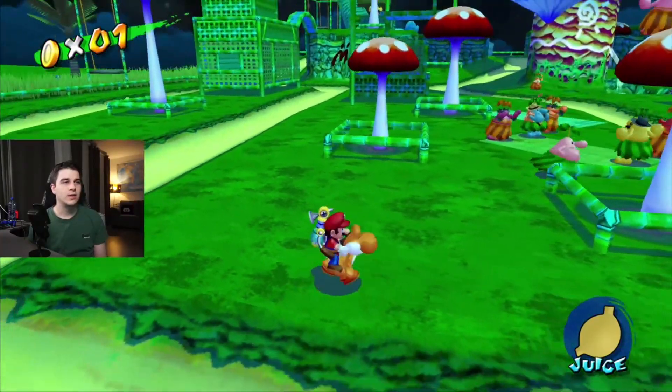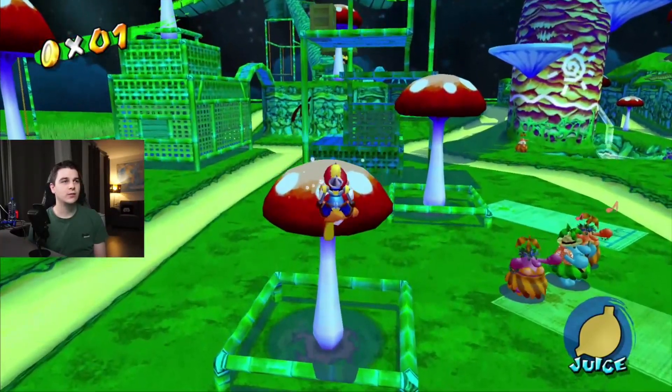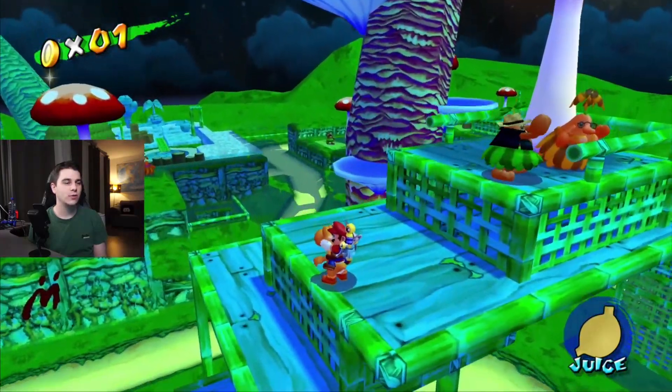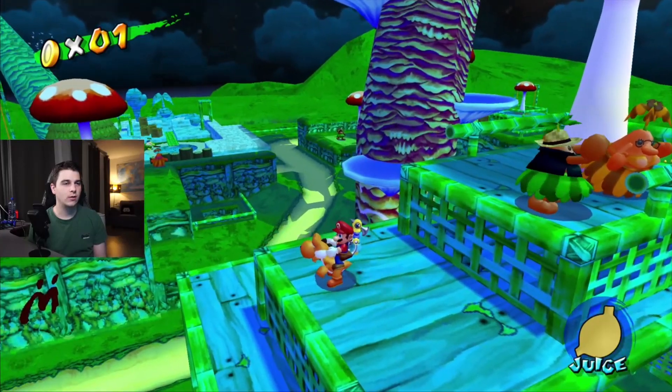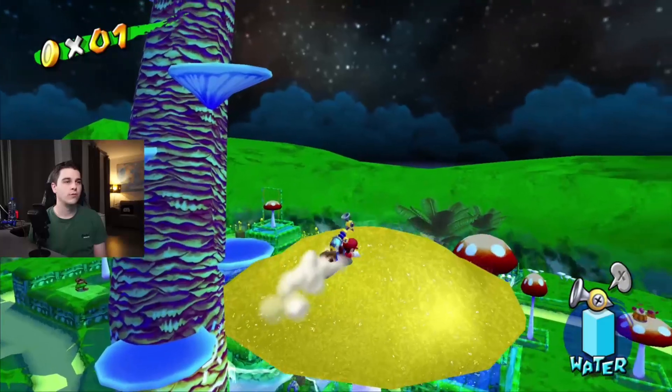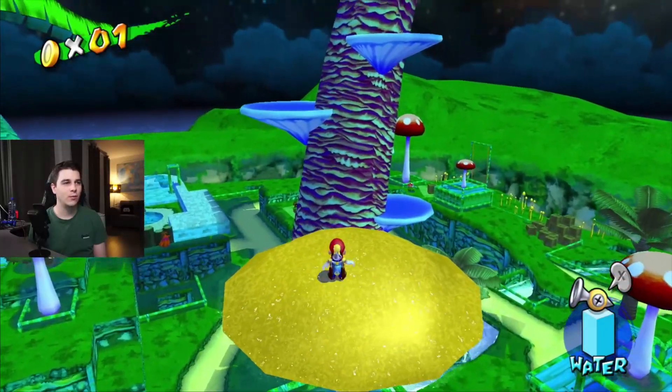The next blue coin is a knight exclusive one. You can get it in all the knight missions. I recommend you just get it with Yoshi because it's pretty easy to get up here. You can either just hover, jump off Yoshi and dive, or find another way to get up here.